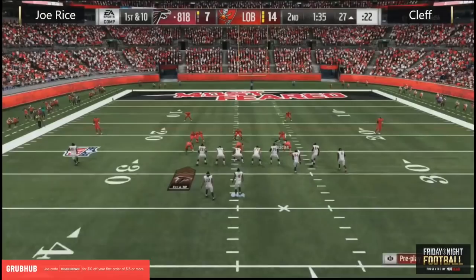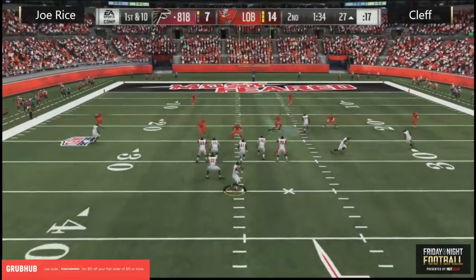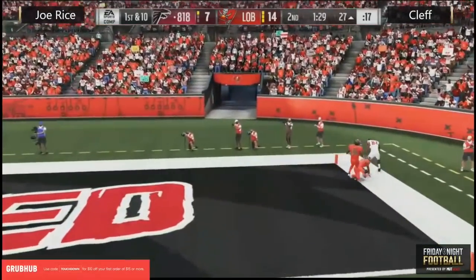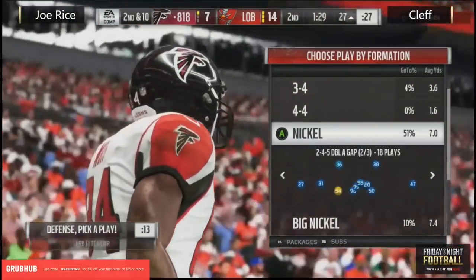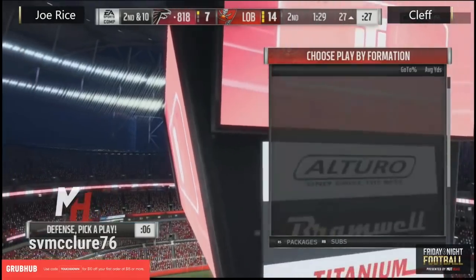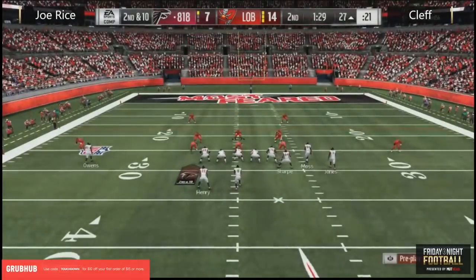Joe Rice on the drive right now, looking threatening before the half — he wants to knot this thing up before we go into the locker room. Motion by the flanker, looking for the post over the middle. He missed the receiver, goes to the corner — that is a dot — but not enough room for the receiver. I think he got one foot down but the other wasn't in bounds. He couldn't do a possession catch with two defenders short of him, and paid the price by stepping out of bounds.